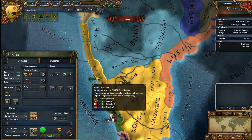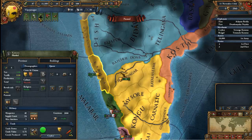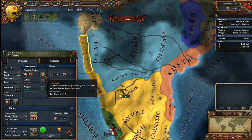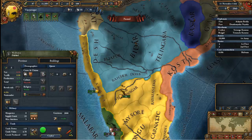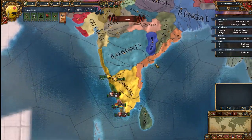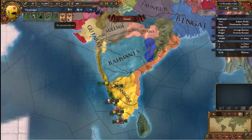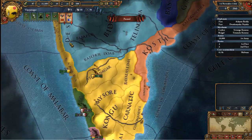Another thing you can see in the province screen is cores. Cores are things we need to work on because if it's not a core there are going to be huge problems. Let's go ahead and make Malvana a core because it starts as not a core. Apparently we were just in a war with some people, so that's why we have this. You can't really play this game any earlier than 1444, so I don't know exactly what happened. But like I said, it's historically accurate.